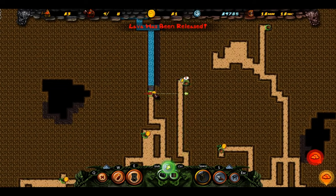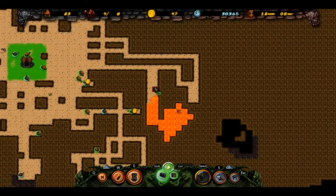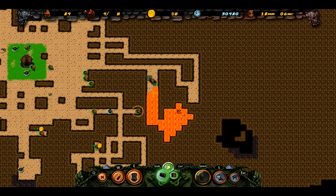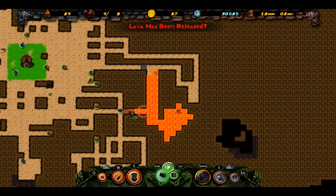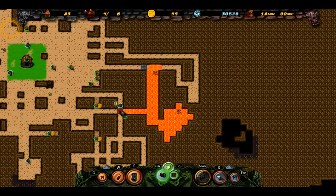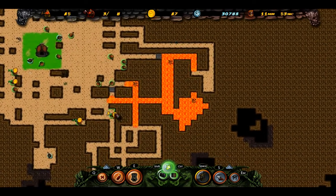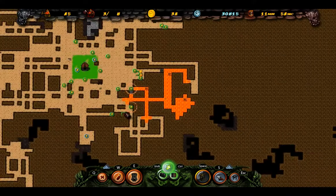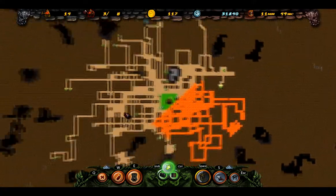We're gonna set off this bomb. Lava's been released into a giant area. I can't put any walls here because I'm out of money. Gonna have to block this off - no, don't do that. It's not good. Don't have any money. I guess it's the end of our playthrough again. Thanks for watching. I can't do anything about this - we're just gonna speed it up. That was the end of that.